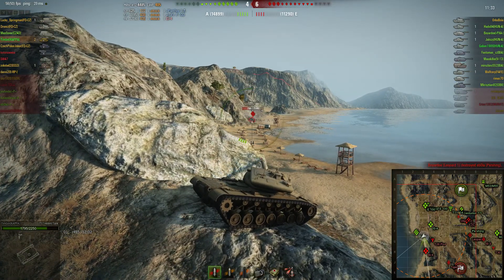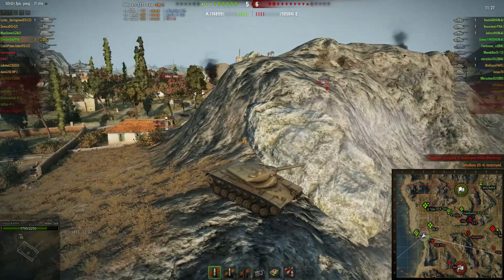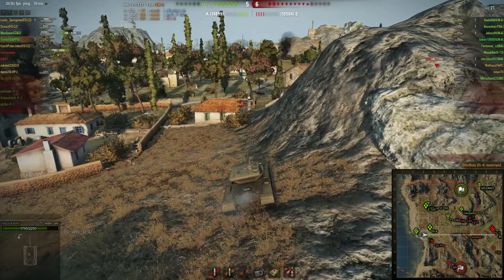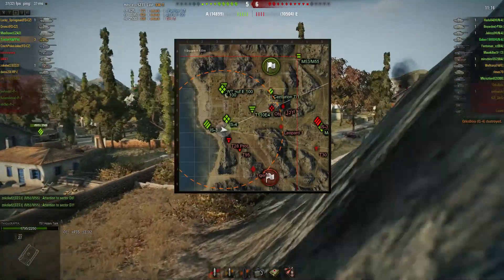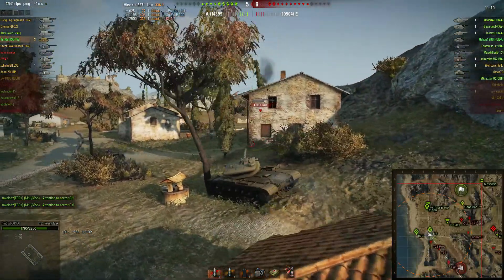Our team is losing so far — they're not playing their best. I'm doing as much damage as I can; I already have 5k damage with 14 shots fired. Our team setup is just so weird — what are you guys doing? The IS-4 is trying to push with me but he isn't helping much at the moment.